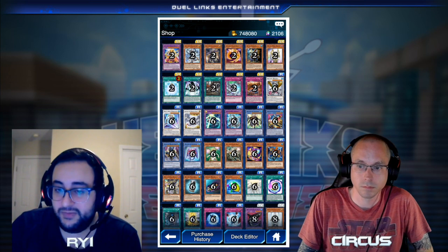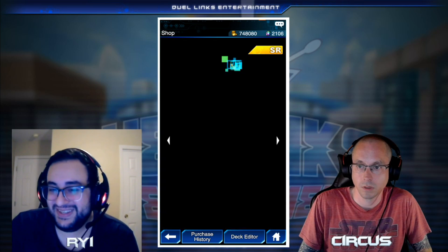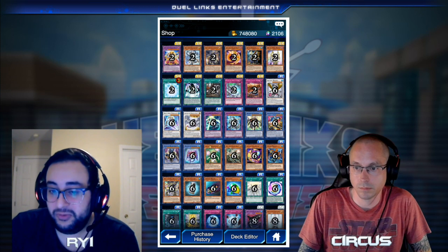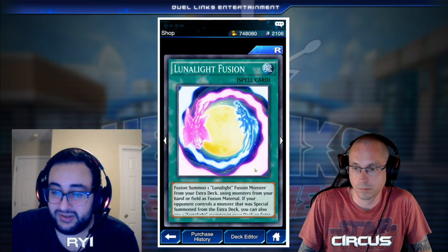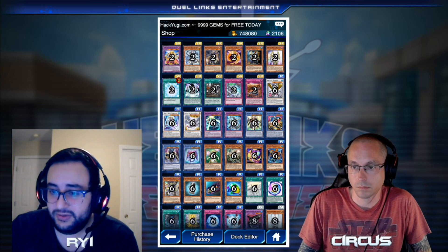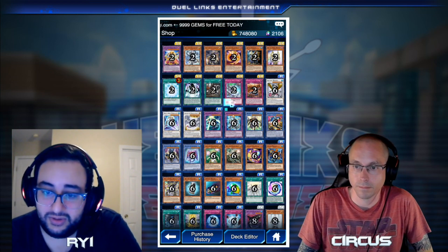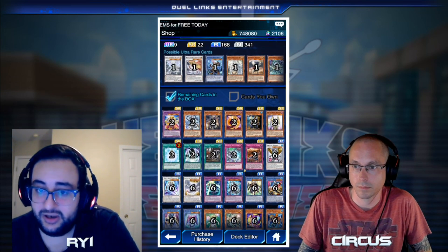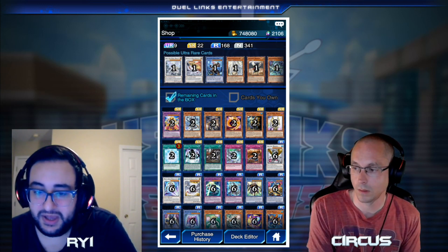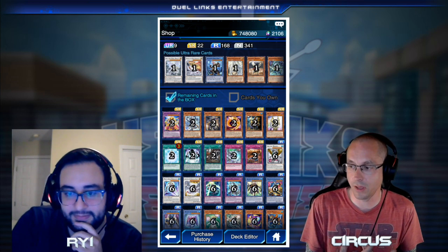Right now the Lightsworn engine would give you more immediate strength for PvP. You'll also get pretty much the full Lunalights deck from just this one box — they're all SRs and below. So you'll have a very powerful deck for climbing the CoG ladder. You should be able to hit CoG every single month with this deck for the foreseeable future. That's why we recommend this one over the others — it's the best version of getting your engine plus an immediate power boost to start winning PvP games.